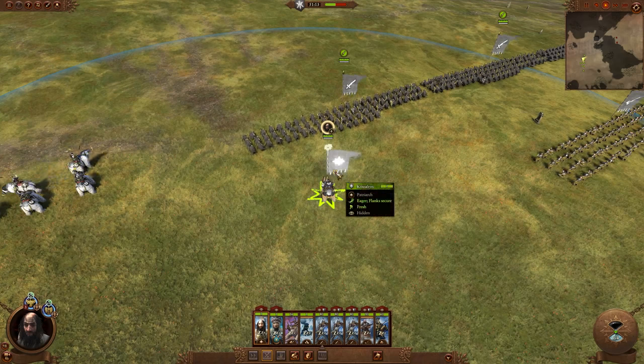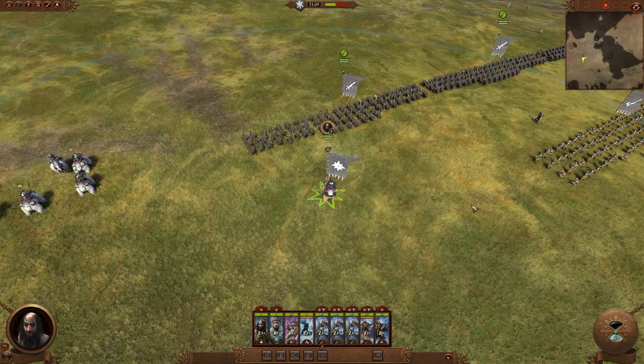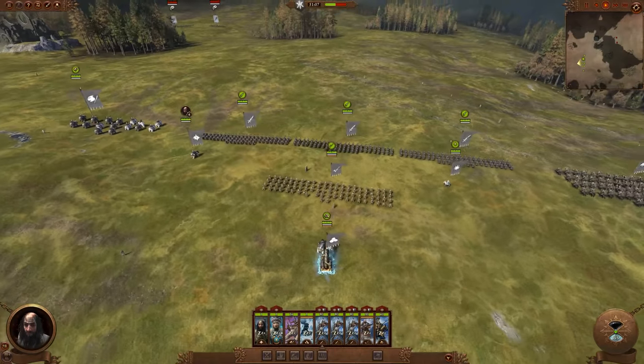One last useful button: pan to lord. This will instantly select and go to your lord wherever they are on the battlefield. By default it's bound to the Home key, which is not very convenient, so you probably want to rebind it. Having it on the F key is recommended because it's important to be able to find your lord quickly at all times.